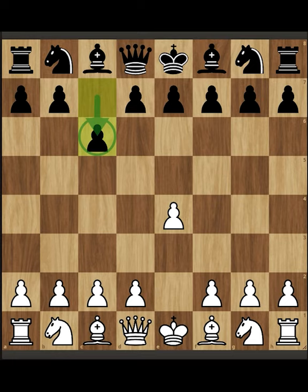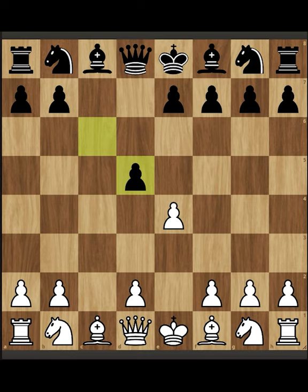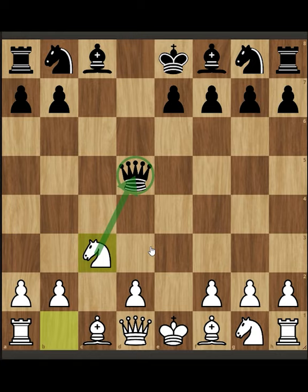And if the opponent plays d5 anyway, we take, opponent takes, we take. The opponent can either capture this pawn or develop his knight to capture it. In both cases, we can play knight, attacking the queen or protecting the pawn. We get a Scandinavian defense-like structure, which is very easy to play, with the advantage of this queen having this diagonal every time for some tactics.